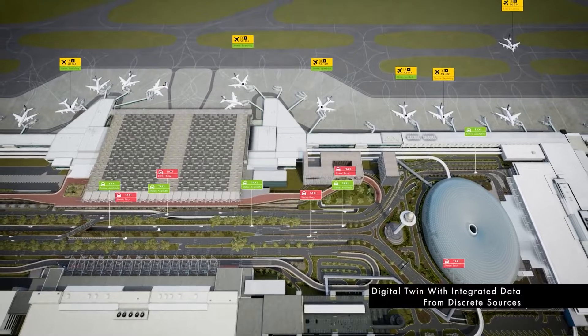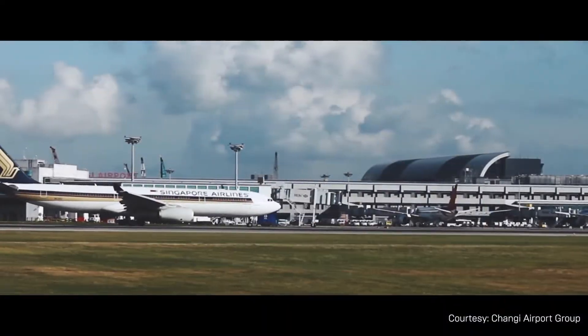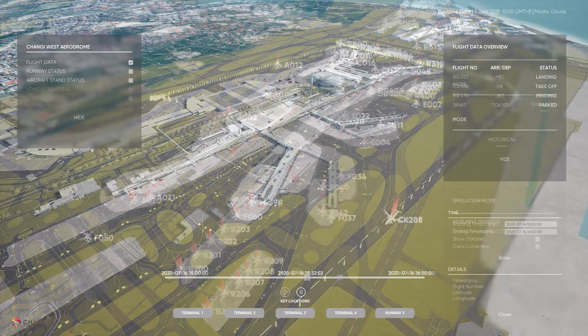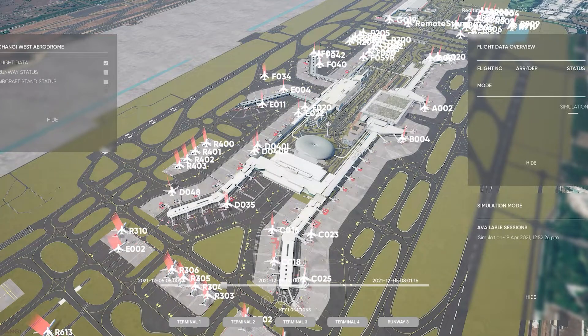To talk more about the technical details, let me invite the next speaker, Poon He, our Senior Developer at VALS. I'm Poon He, a Senior Software Developer at VALS. Our application uses aircraft transponder data to visualise the position and movement of aircraft around a digital scale model of Changi Airport in Unreal Engine 4. The application can display plane positions and additional information in real-time, relayed from a server in the airport. It also allows users to play back historical simulation records transmitted from the server or from records stored in a local database.